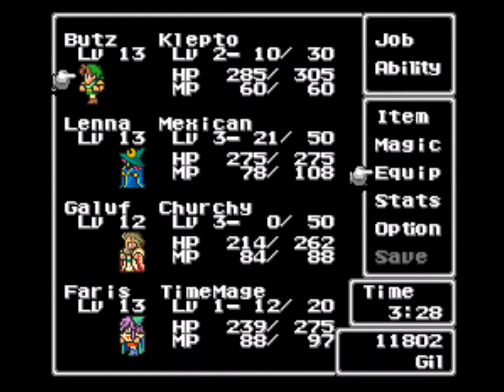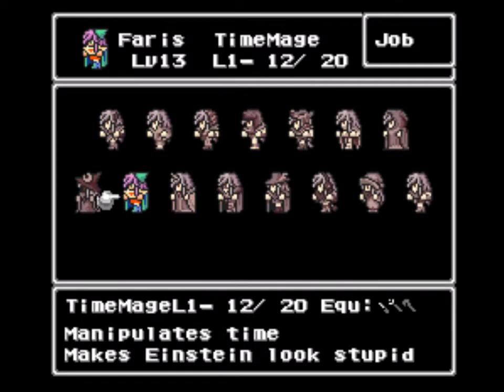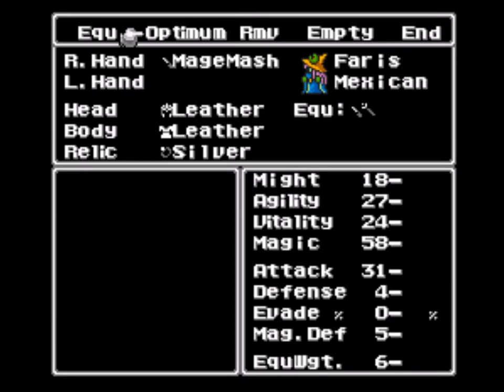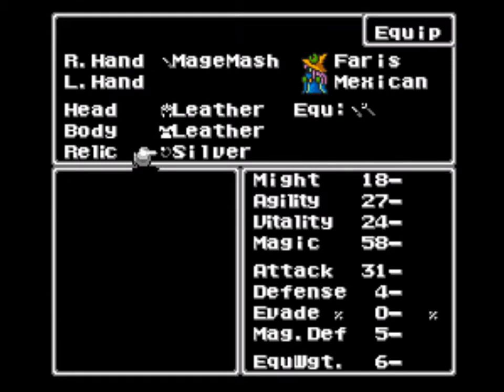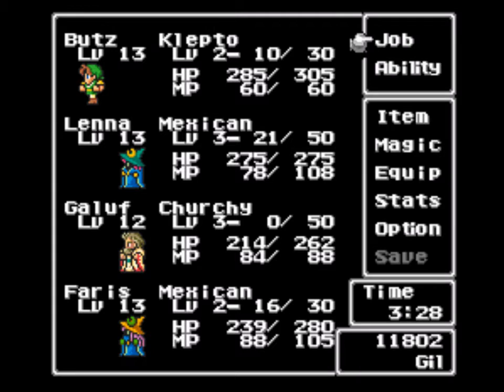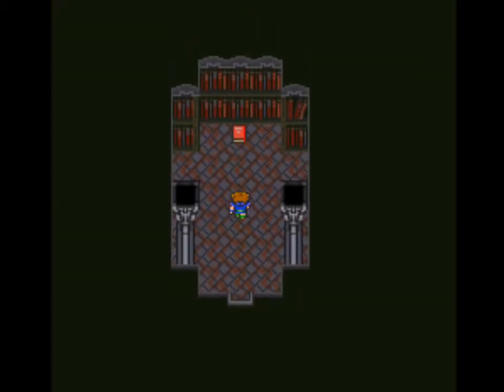I'll just make sure we've got ice rods where we need them. I'm going to have to make you a black mage again, just until we learn that level 3 stuff. No problem.